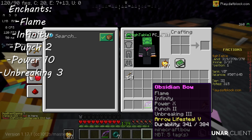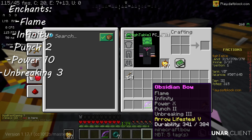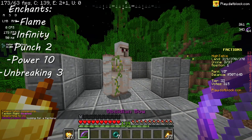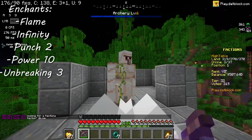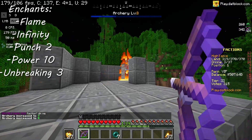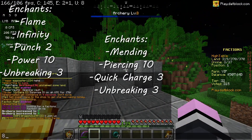The obsidian bow, in my opinion, is like the most common one — well, not the rarest, but it's the most commonly used in battle if you actually have a G set. It comes with punch two, unbreaking three, power ten, flame, and infinity, and no mending once again because of the infinity. It only takes eight fully charged shots from the obsidian bow to kill an iron golem, so it's the best bow out of all the bows and crossbows.